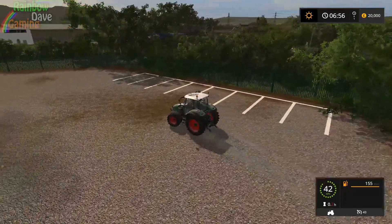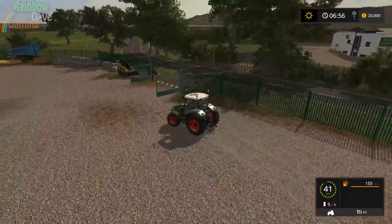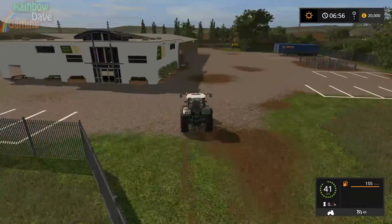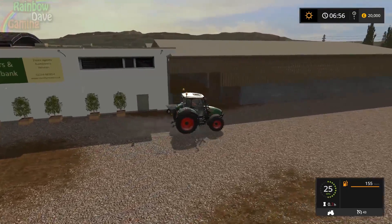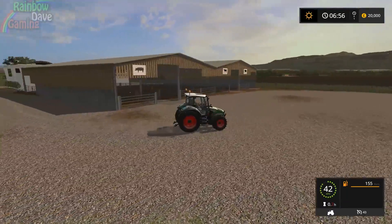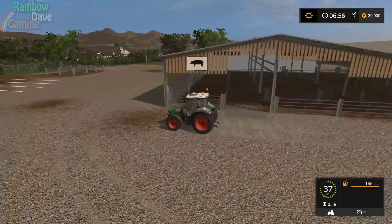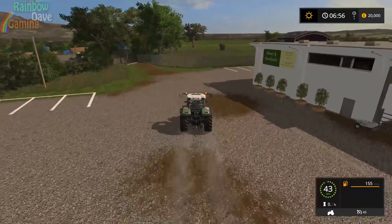Directly across the road from the shop - which has non-collidable gates because presumably triggers weren't working on it - this is the animal buy point: Estate Agents, Auctioneers, Valuers. This has to be related to the animals - yes, this is the animal auction. You can buy the animals here, which is very nice, and you can sell them there as well.